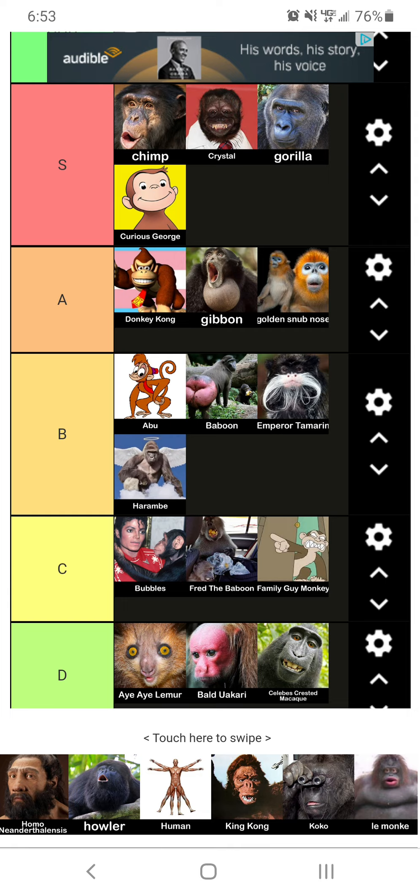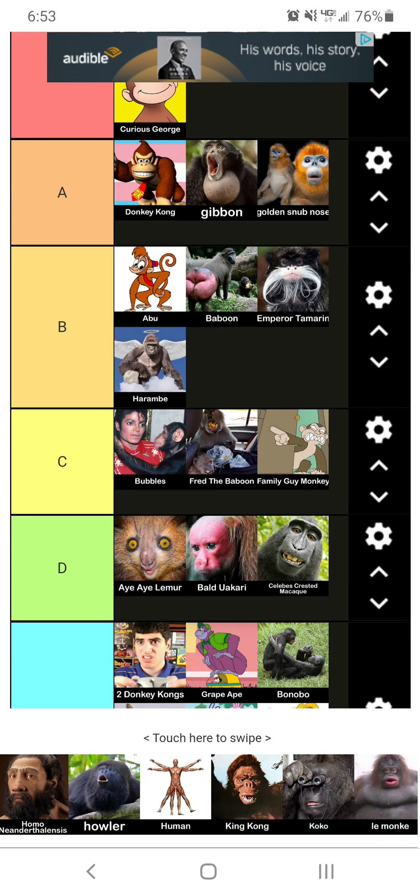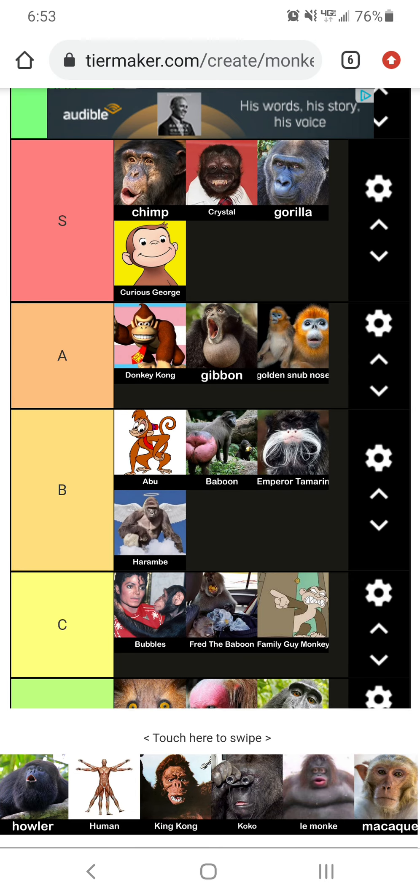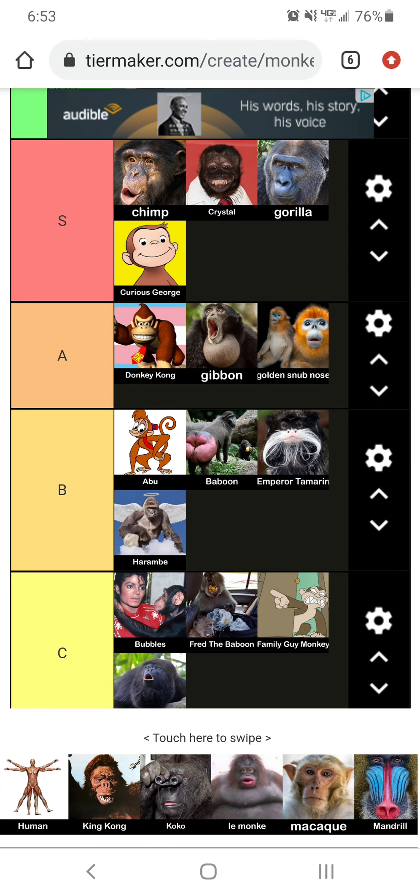We got Homo Neanderthalensis. He kind of looks like my dad if he had hair. So I'm going to put him at F tier. Now we've got the Howler. These guys are annoying as fuck. I'm putting him at C tier.